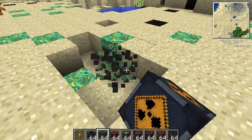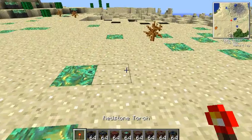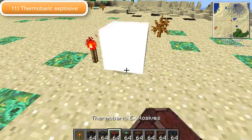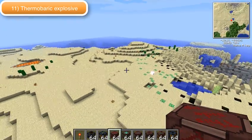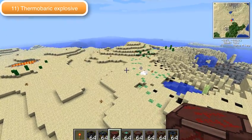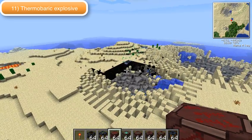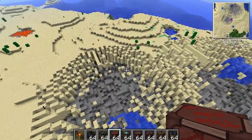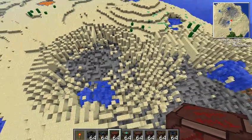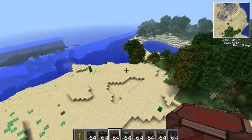Now this is the thermobaric explosive, and this is very similar to the Nuke. As you can see, the smoke cloud goes out, but it's not quite as damaging to the environment as the Nuke. It's still got that nice effect, but that's basically the baby Nuke of this mod pack.